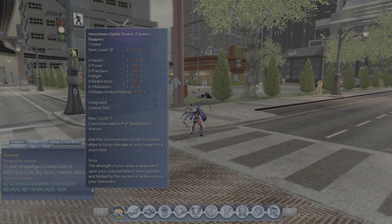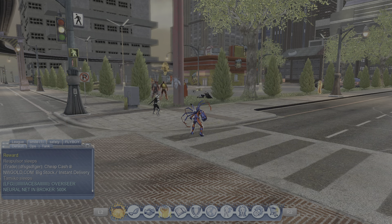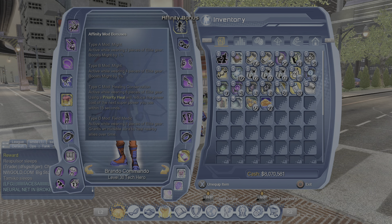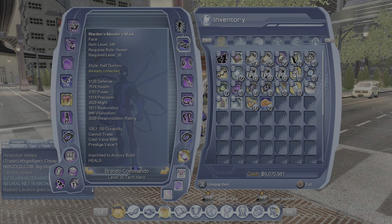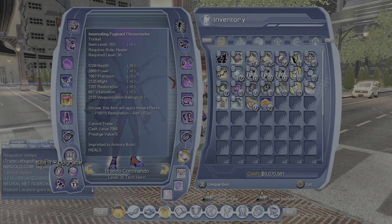Empower Channeling is going to help empower our channeling power, which is Invocation of Renewal. If you're a main healer, you'd want your Type A and B to be Resto. Type C mod: you're going to want Healing Conservation. Type D: Field Medic — those are the best ones for your affinity mod bonuses. Let's jump over to the trinkets.